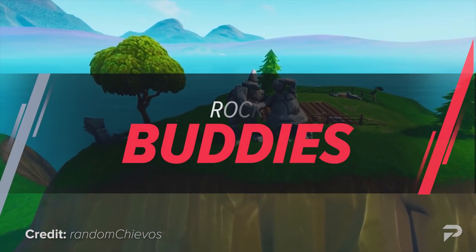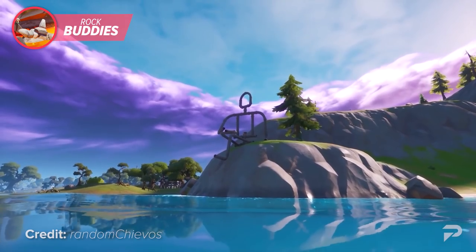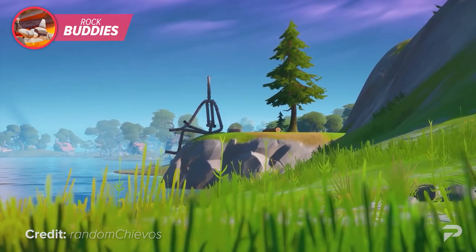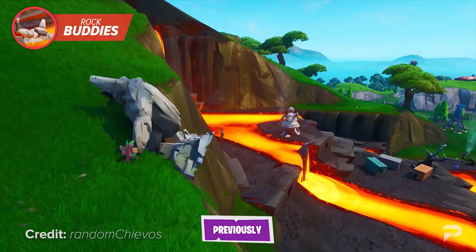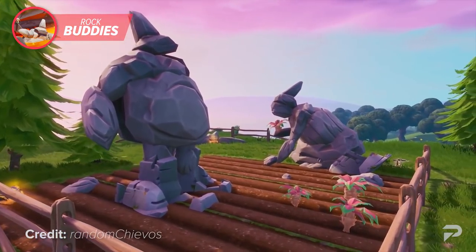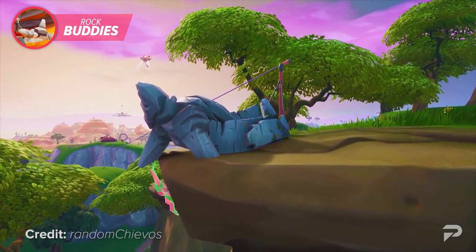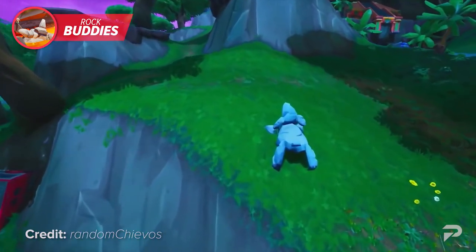For this next little easter egg, we're gonna go way back, all the way back to Chapter 1. If you don't remember, or simply came in late, here's the story. Back in Chapter 1, we had a pair of rock-like people that we called the Rock Buddies. These two would change position every few days, showing us that they were moving while we weren't watching. We got to see their antics, such as starting a family or having a picnic. It was a cute little easter egg if you wanted to keep in touch with the life and times of a pair of seemingly inanimate rocks.